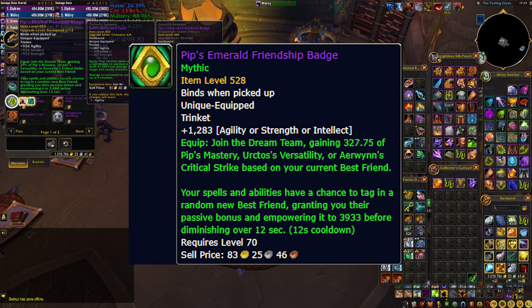The other big note is that all 3 of these trinkets have all primary stats available, so it doesn't matter if you are playing a strength, agility, or intellect class. The trinkets will adapt and will also switch their primary stat if you switch to a spec that uses a different one.